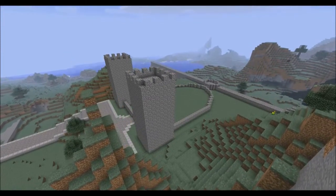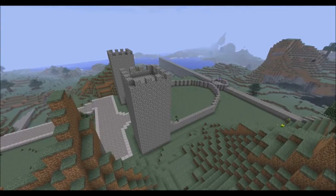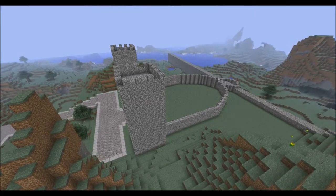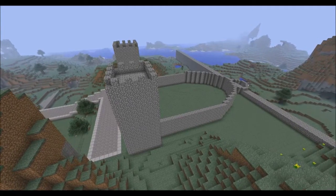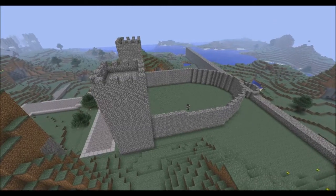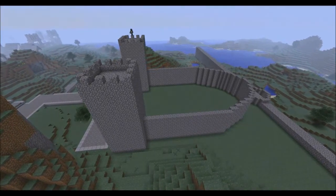Then I start building a wall about eight blocks high around the edges of my church. I decided to do about eight blocks high because I didn't want quite a low roof — I wanted quite a high roof overall. On my roof I start using cobblestone stairs as well.